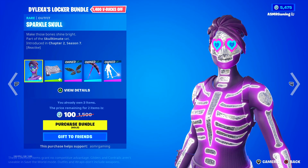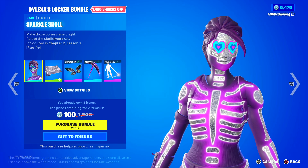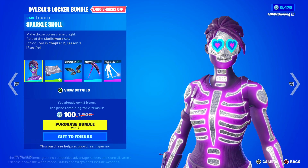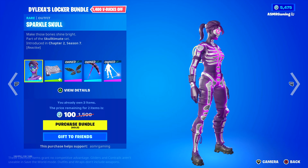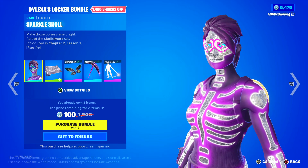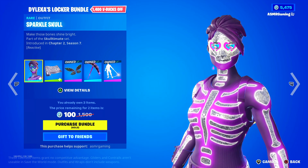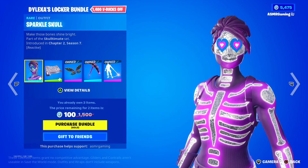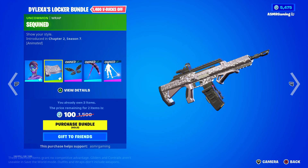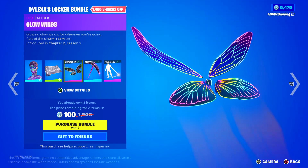D'Alexa's Locker Bundle — Sparkle Skull. Make those bones shine bright. This skin is awesome, looks super cool, it's kind of reactive. I have no idea why I didn't own this skin already if it existed on the shop back in Chapter 2. I must have forgotten about it, or maybe it was exclusive to some kind of tournament. Here we have the sequined wrap — it's animated, very sparkly and shiny.